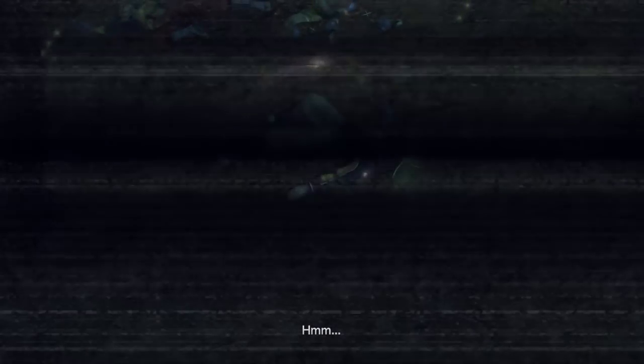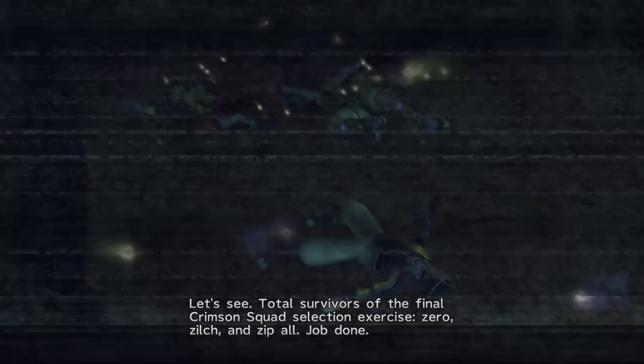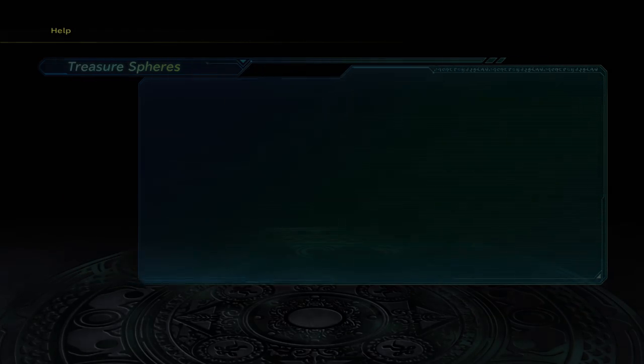Let's see - 'Total survivors of the final Crimson Squad selection exercise: Serum, zilch, and zip ball. Job done.' 'You pinhead - did you even count?' Right, okay. One more thing we need to do to finish off today, and that's going to involve heading down to the cabin area.